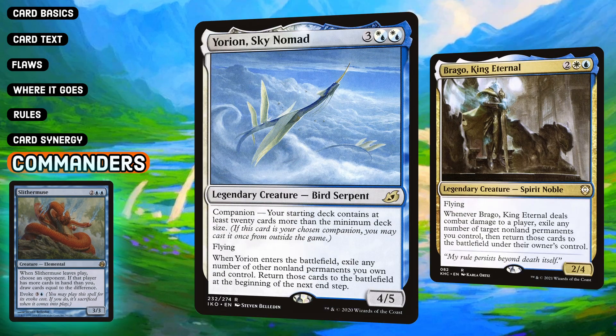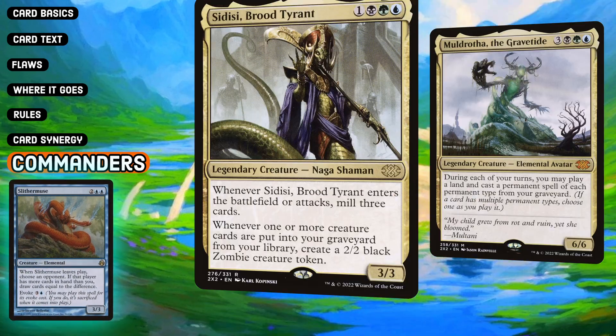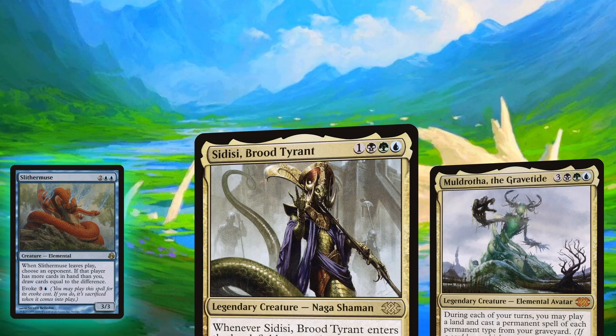This seems great in a Yorion or Brago deck, being able to consistently blink and out-card-advantage our opponents. I could also see this in a Sidisi or Muldrotha deck for a similar reason if you're in a Reanimator shell.